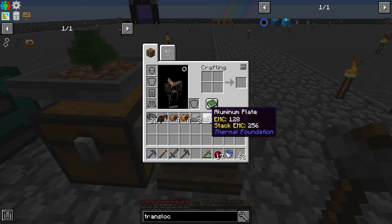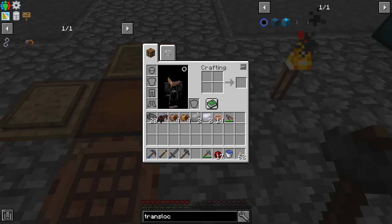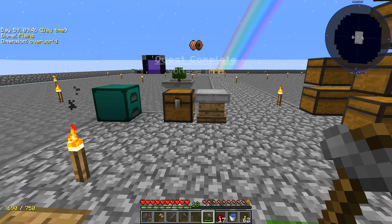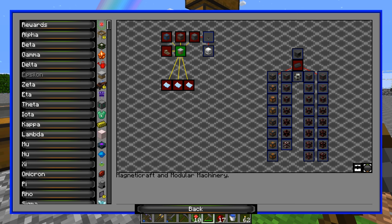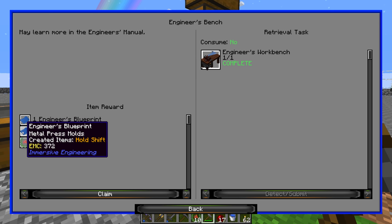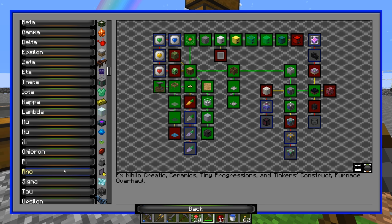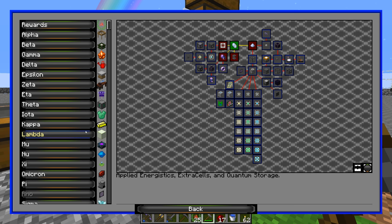Don't let the HV wires fool you after doing the LV and MV — they require two different materials: steel and aluminum. Two steel and two aluminum will get you four HV wire coils. So we made the aluminum plates and steel wires, and there we go — that should complete the quest. Let's go ahead and claim our rewards: epsilon for the crushing table, zeta for the wires, and alpha for the end dist furnace.